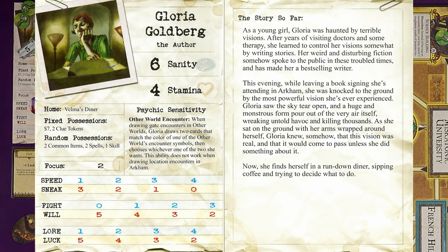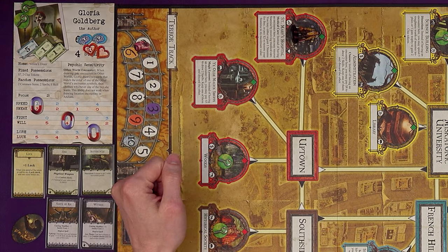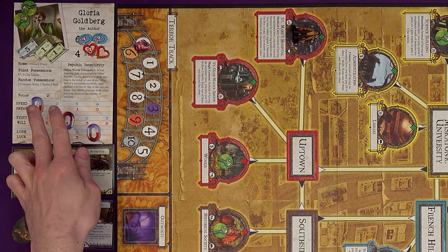This evening, while leaving a book signing in Arkham, she was knocked to the ground by the most powerful vision she's ever experienced. Gloria saw the sky tear open and a huge monstrous form pour out of the very air itself, wreaking untold havoc and killing thousands. As she sat on the ground with her arms wrapped around herself, Gloria knew somehow that this vision was real and that it would come to pass unless she did something about it. Now she finds herself in a run-down diner, sipping coffee and trying to decide what to do. Her character card tells us her sanity, health, and starting location — Velma's Diner.